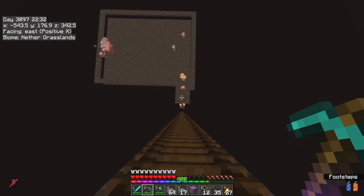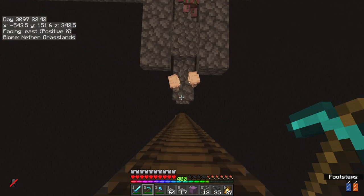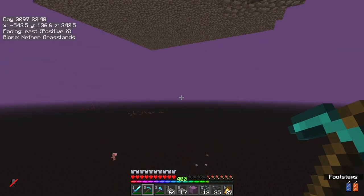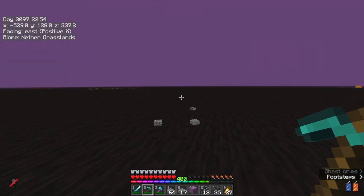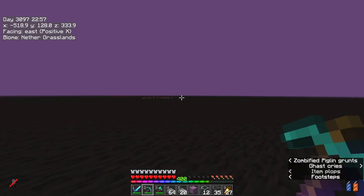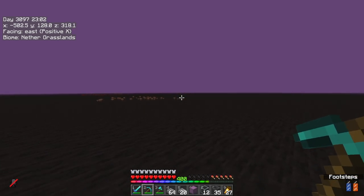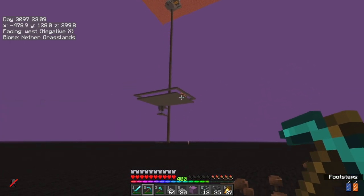They'll despawn — that's something we don't want. So I need name tags. I'm going to head back home, get another villager. This time I'm going to get a librarian, hopefully try and get the mending one, and then trade up until we get some name tags. Then we come back and we finish this up.